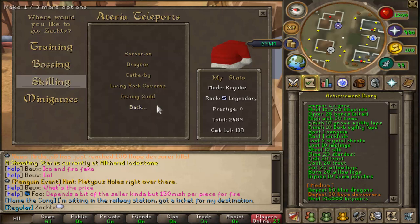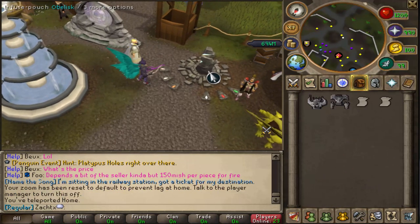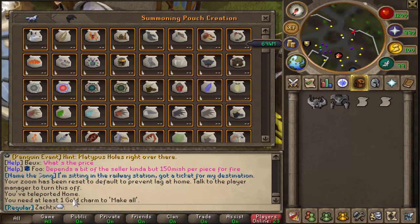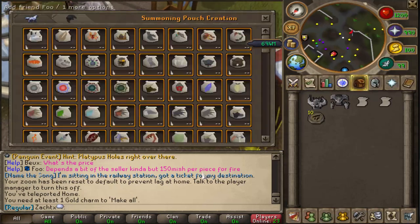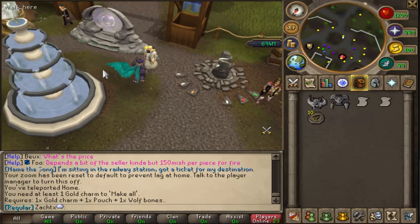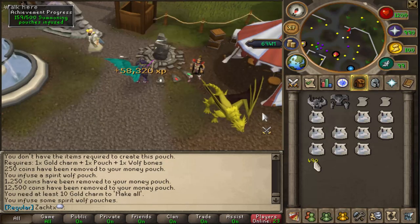Willow logs — same thing, just go to Skilling, click Woodcutting, and teleport to wherever you need to go. Or that's also at a donator zone — then burn them; you can just make a bonfire. And then infuse 10 summoning pouches. All you're going to need is some charms, then buy some supplies to make a pouch. Here's the pouch infuser area — this is where you infuse your pouch. This one just needs one gold charm. You also need one pouch and one wolf bone. So you're just going to get 10 wolf bones, 10 pouches. Don't forget you also need spirit shards to do this. Then just right-click and infuse all.